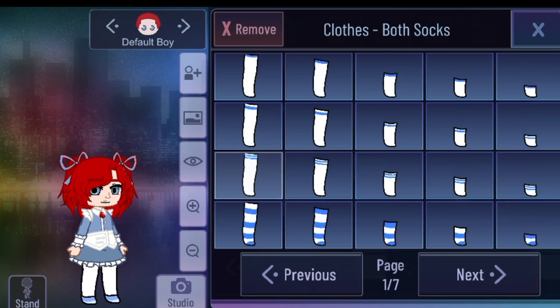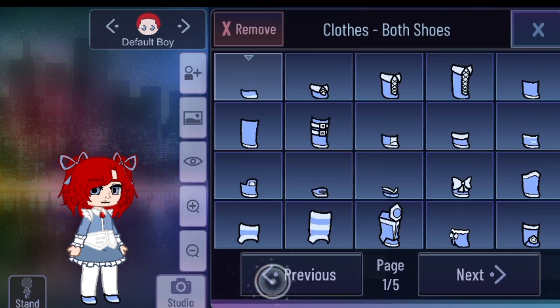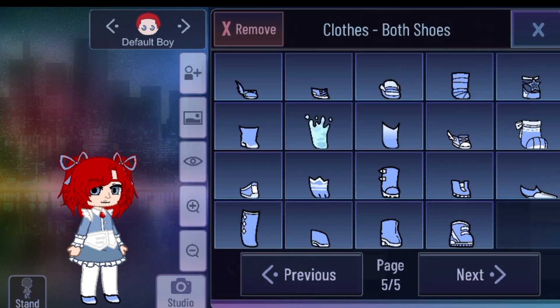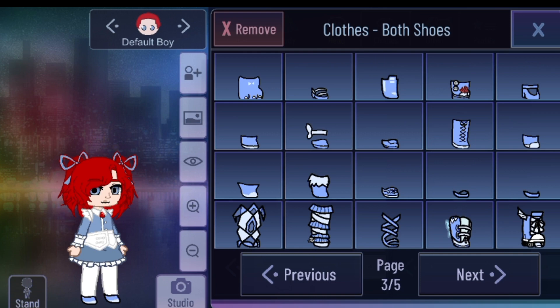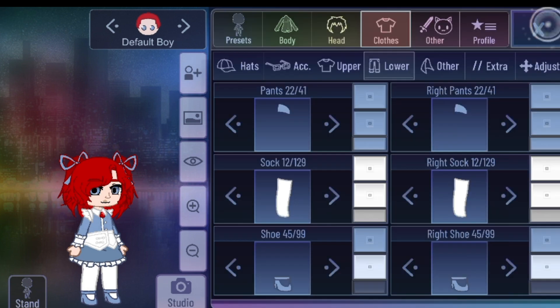Now for shoes — we're gonna use some shoes right here and put it... just black shoes if you want. I'm gonna use darkish blue.